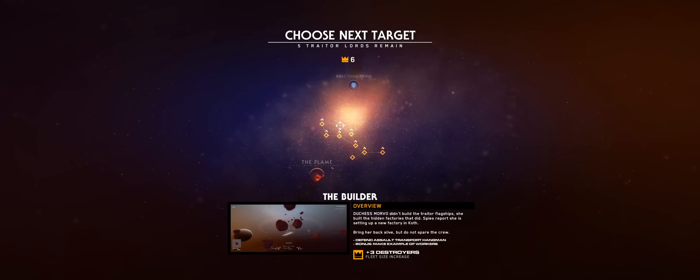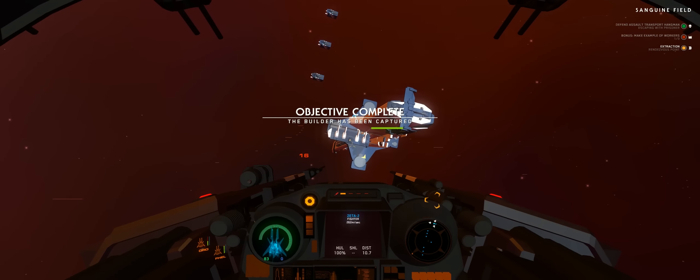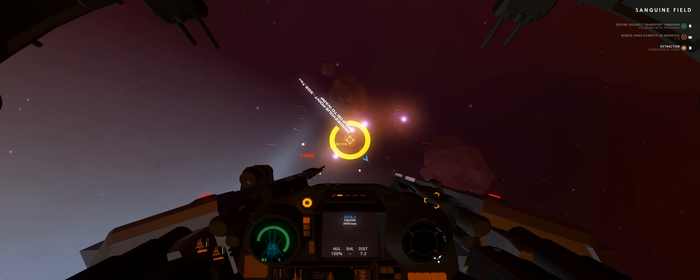It looks like we might just have made this. Let's have a look - where is the enemy flagship? Right over here, and it's going to send some fighters over, so probably not too good. Escaping with the prisoner, I see. So the Hangman's got the prisoner on board, and that's why we needed to defend the ship - that makes sense. So how do we get out of here? There we go. Time to jump before those enemy fighters catch up with us. And jump. Okay, I was expecting to have to destroy an enemy ship and then capture the person we're after, but didn't realise they were already a prisoner in a ship. But we did it anyway.